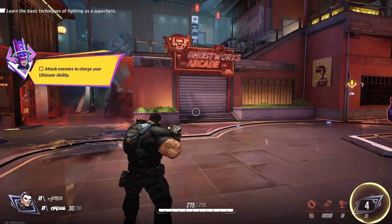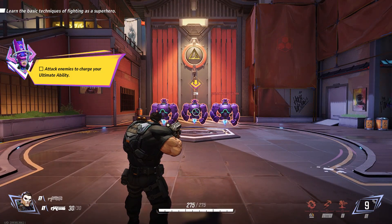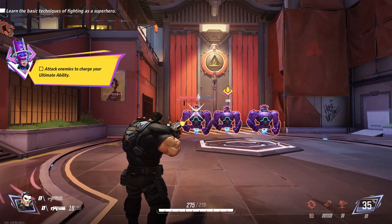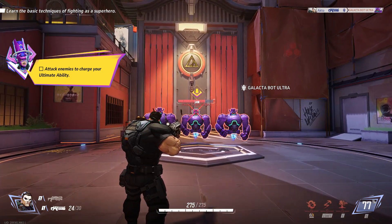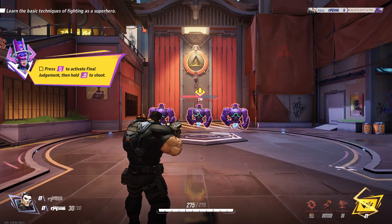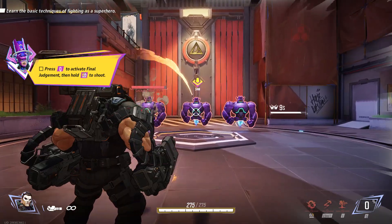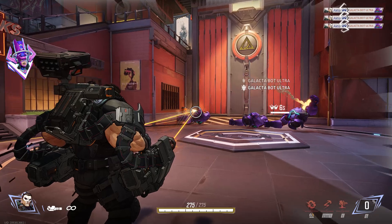Final Judgment is your ultimate ability. It deals massive damage, but it needs to charge first. Attack those galactobots to charge it up. New entry in the war drill. More enemies spotted. Unleash your ultimate ability and wipe them out. Judge. Jury. Executioner. Lights out. Way to go — you've aced this training session.